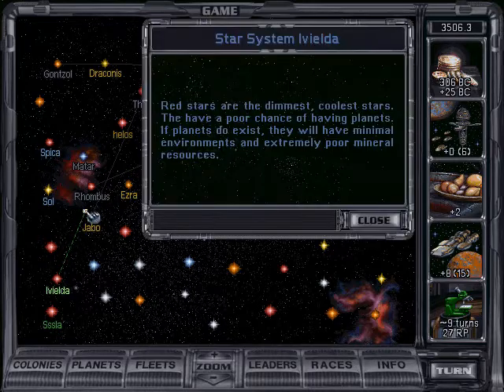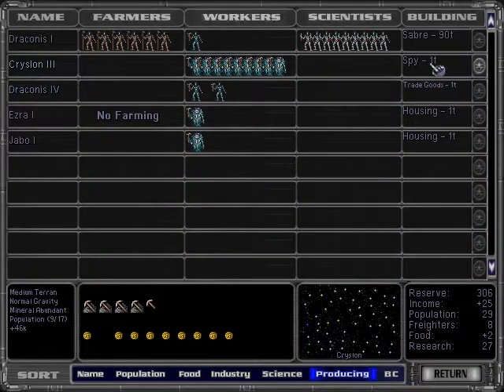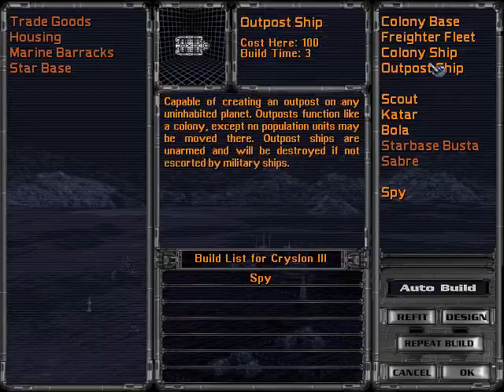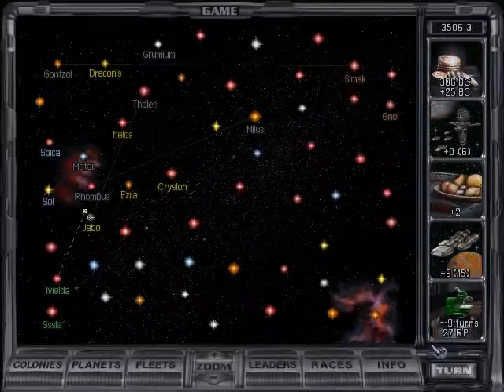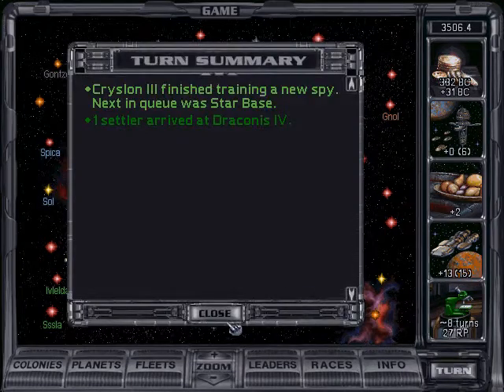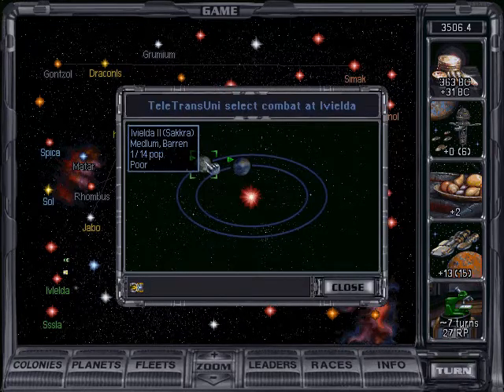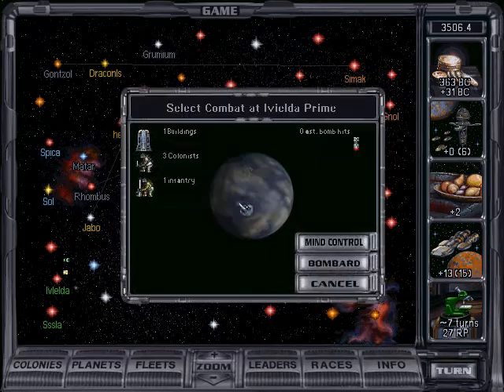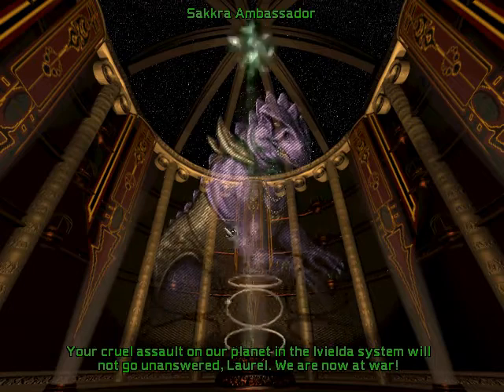There's a Sacra fleet heading home, but once again we are going to get home before they do. After this, Crystalline Three should build a starbase.